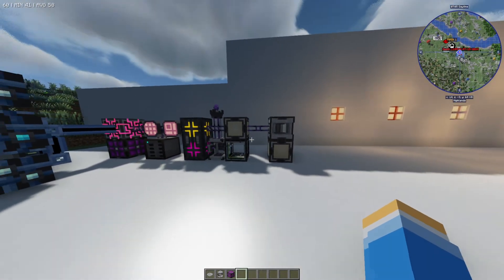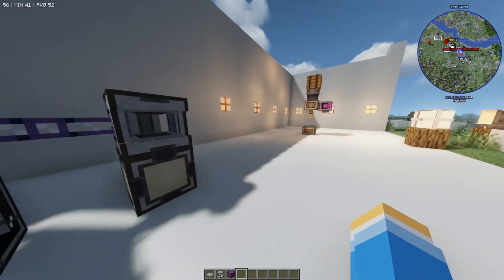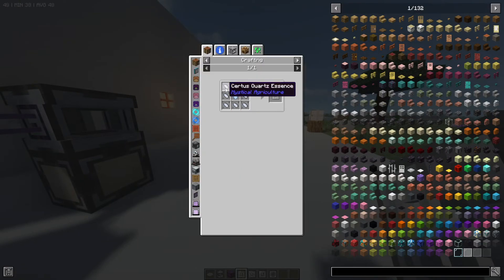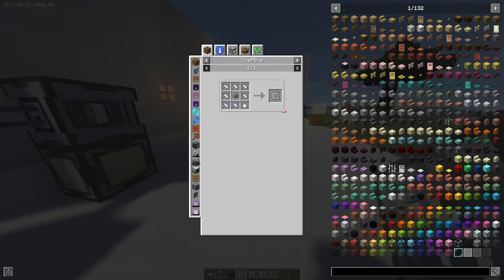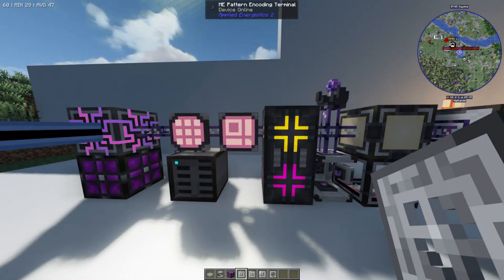Inside the meteorite you're also going to get yourself some presses. These presses are used to basically turn silicon and other things into chips, which are needed for things like storage drives. You can also craft these chips using certus quartz essence from Mystical Agriculture combined with different materials — one requires diamond, one's gold, one's silicon.